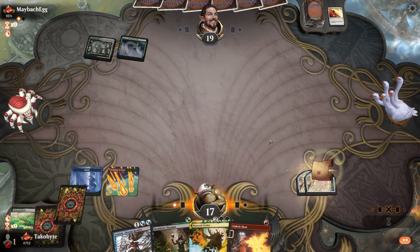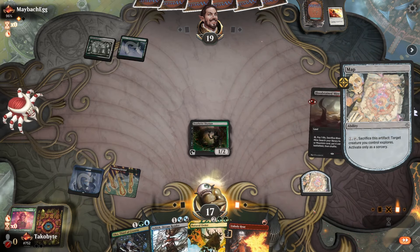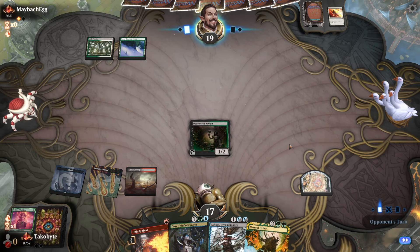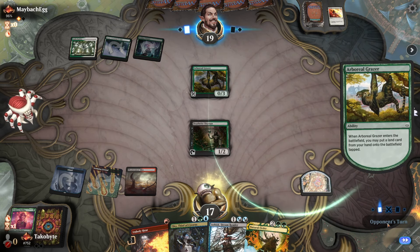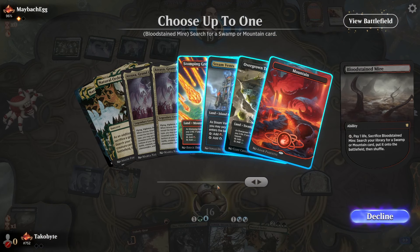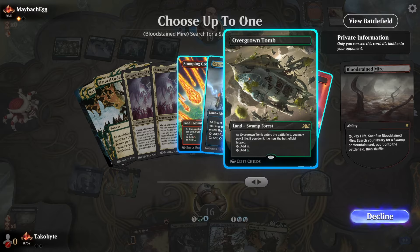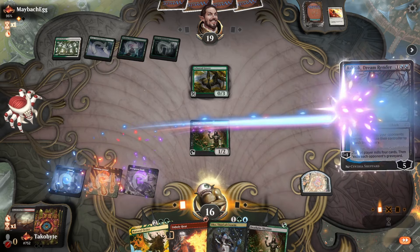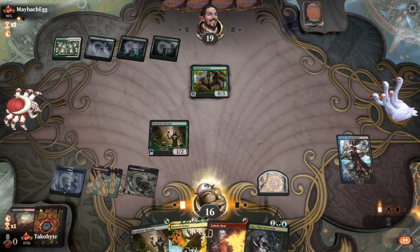Get Lost on that? What? That's pretty annoying. Get Lost is such a bad card — I'm not gonna lie. It is so bad. Let's just get an Overgrown Tomb there.